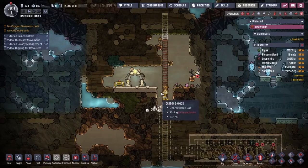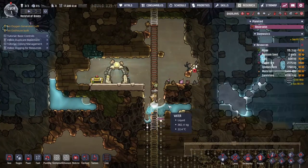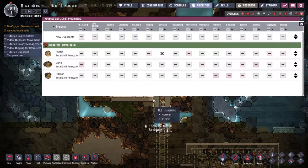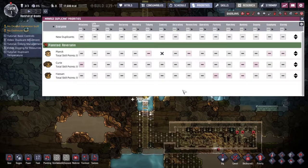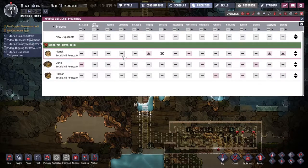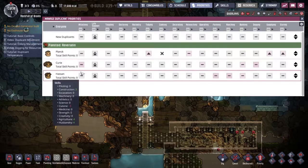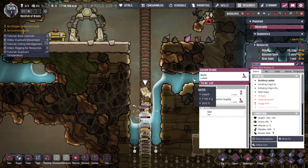At this point all the duplicates are going around with the same level of interest in everything. If I click on any of them and ask what their next errands are — build the ladder, dig the hole — pretty much the same. But I want them looking at different things. Coming up to the priorities here: Planck, I want you tidying, supplying, and storing. Madame Curie, everyone has the highest life support priority possible — things like cleaning the toilets and making sure the oxygen is flowing.